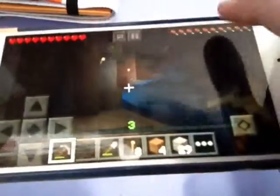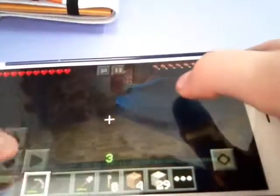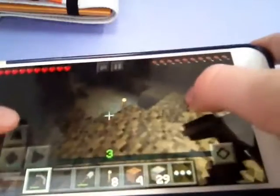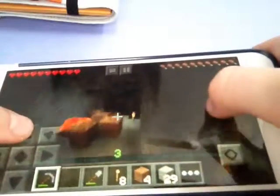Hey everybody, what's up? Sarah the Tomboy here, and welcome to episode 11 of our Minecraft Pocket Edition Survival Let's Play. Today we're going to try and find our way home through this cave, because I think we've done plenty of mining, and we're just going to head back to the surface. If we find some ores on the way, we can certainly mine them.